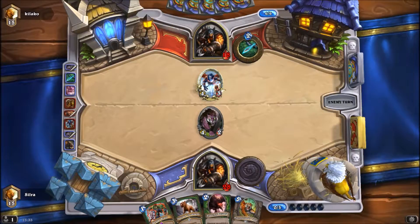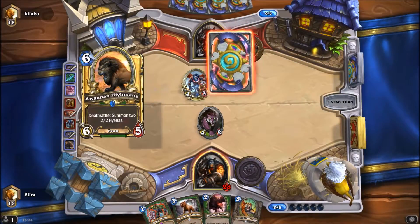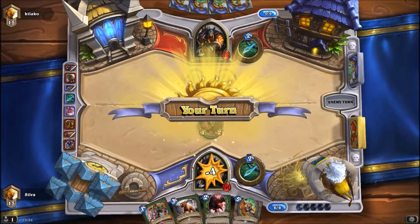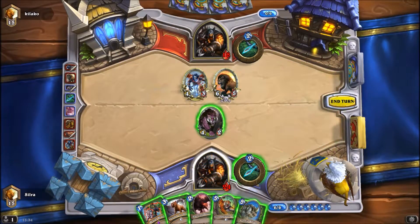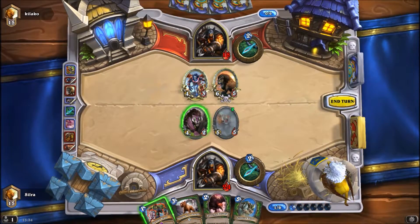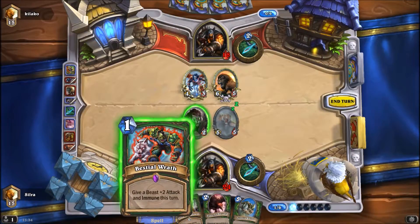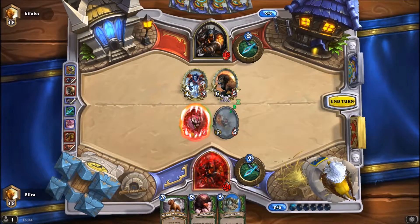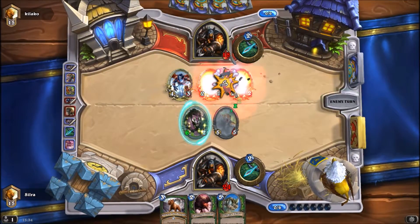With a Kill Command to be able to get rid of a taunt. If he wants to trade creatures, he can trade creatures. Didn't trade — interesting, very interesting play. Do I want to kill that here? I can probably kill it, then drop a Buzzard and Unleash next turn. So let's do that.